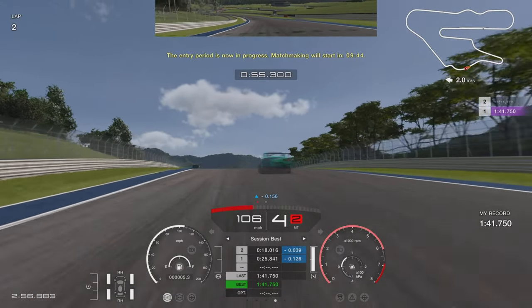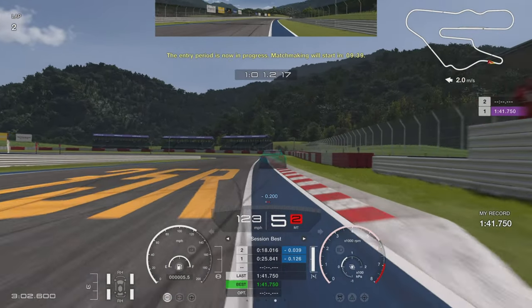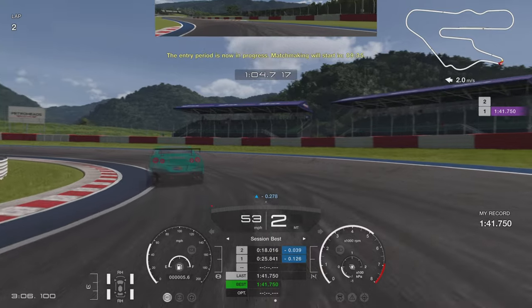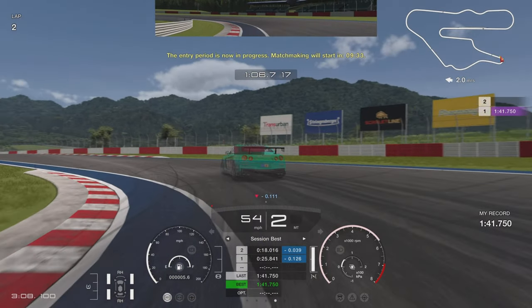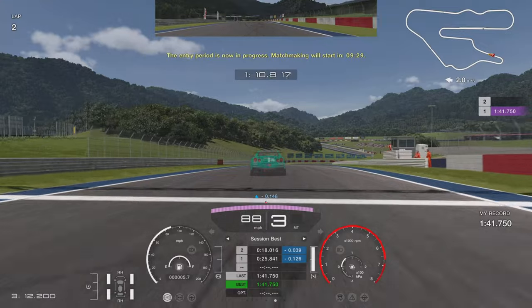Coming up the hill we reach a slightly tricky hairpin. The braking point is just after the barrier goes out of sight on the right-hand side — where that red and white barrier starts, brake just after that, down into second gear. Be really confident on the accelerator; about halfway around get on the power early, and there's plenty of kerb runoff to use on the exit.